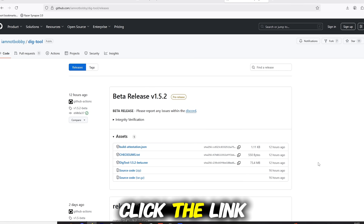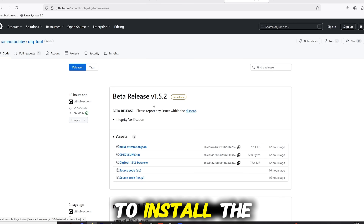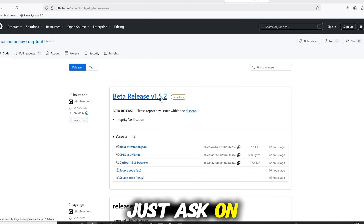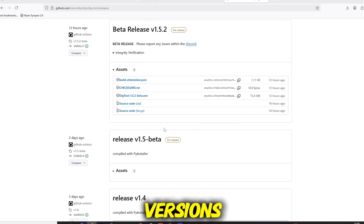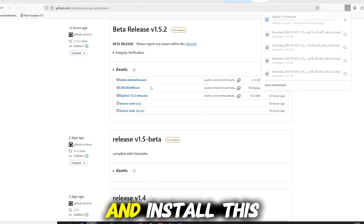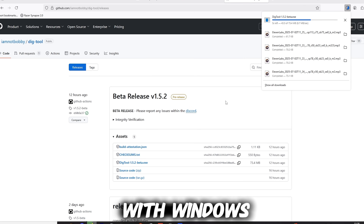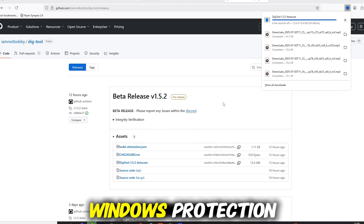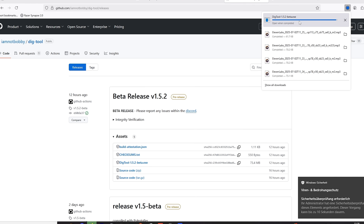Once you click the link in the description, you should load up to this page and you're just going to install the newest version of the dig tool. If you have issues with the newest version, ask in my Discord or try a previous version. The dev actually fixed the problem with Windows — you don't have to disable your real-time Windows protection. It's still going to say it's a threat, but that's a false positive.